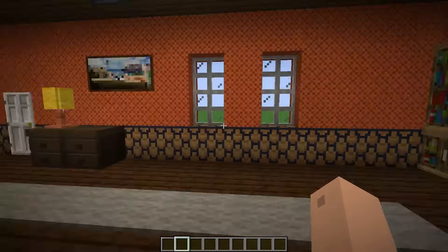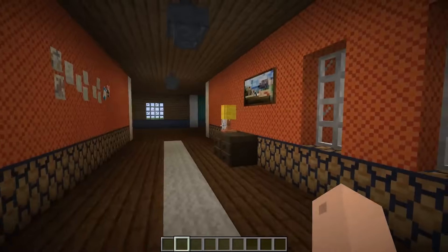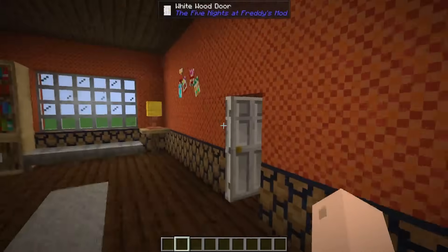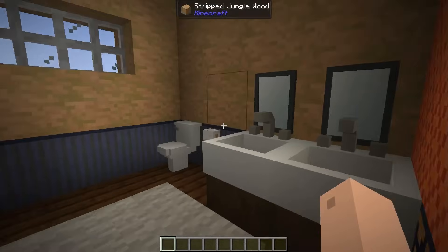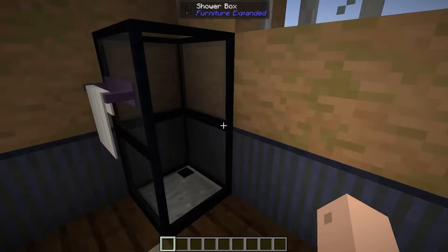We do also have the right hallway as well, which is pretty much a mirrored version of that hallway, except there are these extra windows here. Other than that, it's pretty much the same. There's that door there which leads into the bathroom, which features sinks, mirrors, toilet paper and toilet, and a shower.